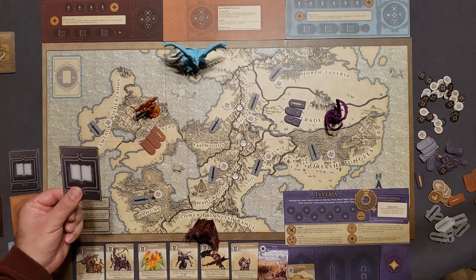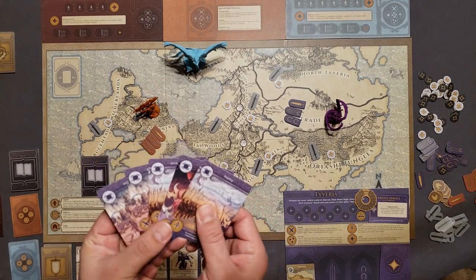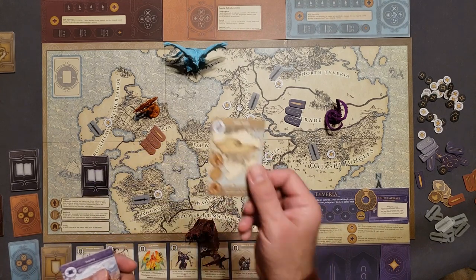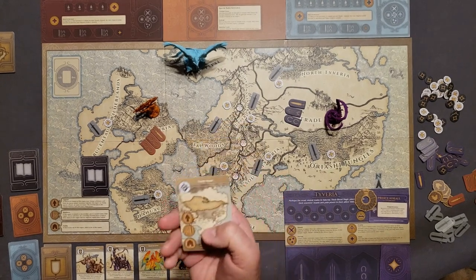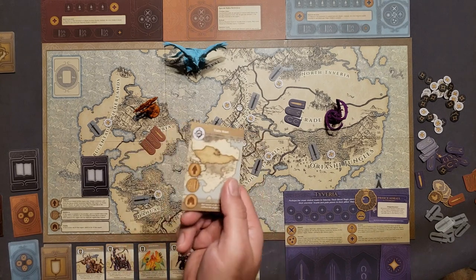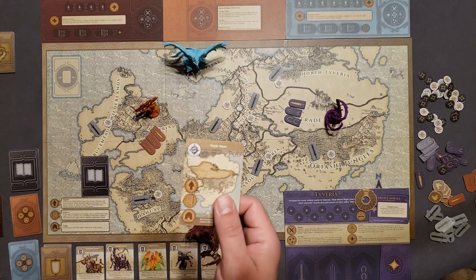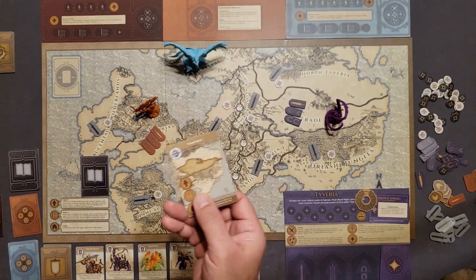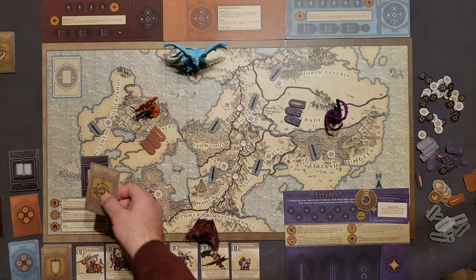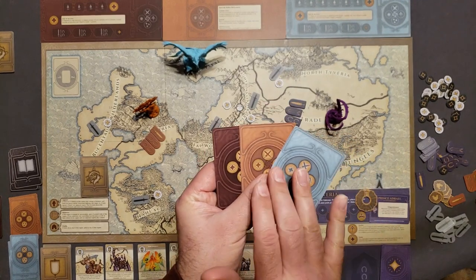I'll start by taking one event card and placing it face down, then choose one of my cards. I want to upgrade my unit first, so I'll play that region card first. When using a region card, whoever controls that region gets the benefit — you could lose control of a region before the card activates. I place it as the first card, then add one Faceless card each for Magnifex, Elaria, and Fulgen.